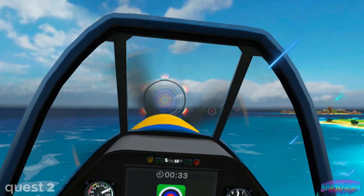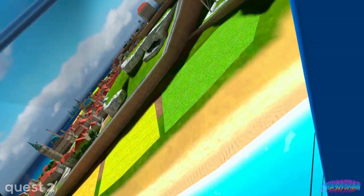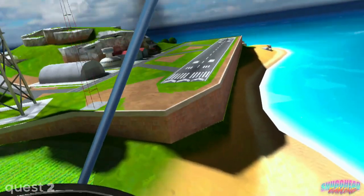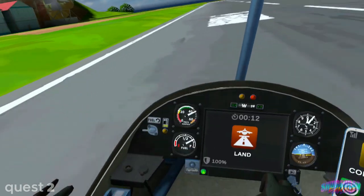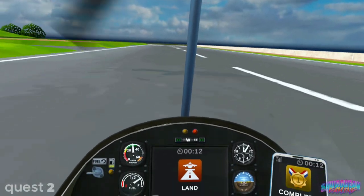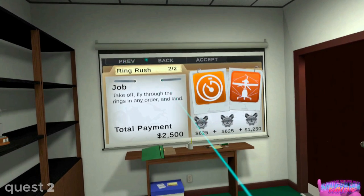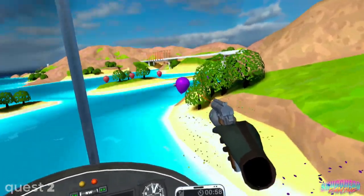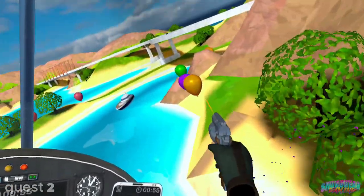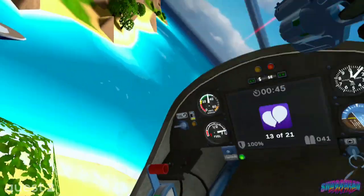For those familiar with the first game, you have a good idea what to expect, and that extends to the friendly commentator who always has something to say in the flight office before and after a flight. This time around he has a lot more variety in his quips, encouragements, and opinions on your underachievements and outright failures. Moving on to gameplay: if you are new to the Ultra Wings series, it is essentially Pilotwings from the SNES in VR — a semi-sim-based but incredibly forgiving flying game that focuses on fun over simulation.